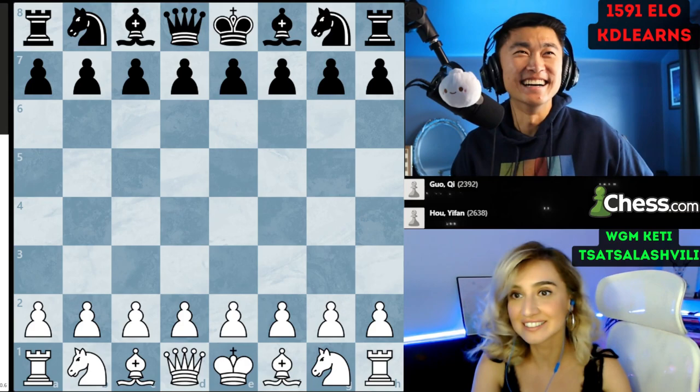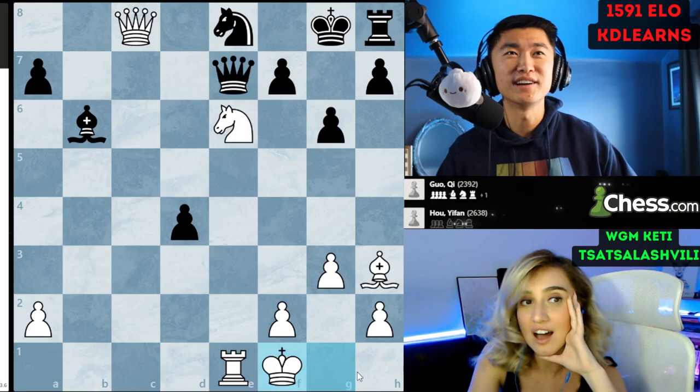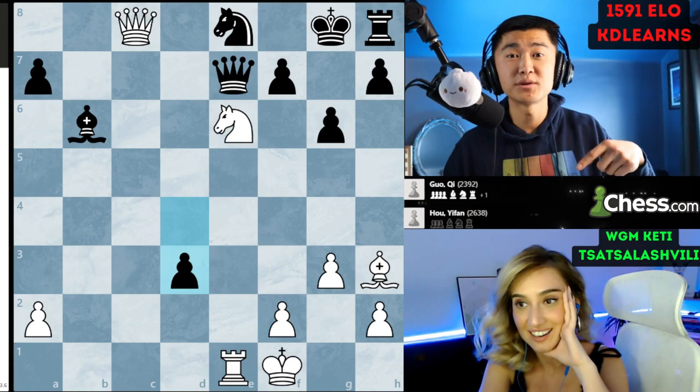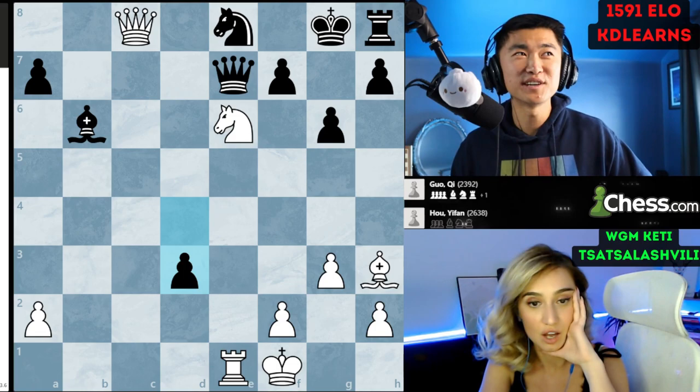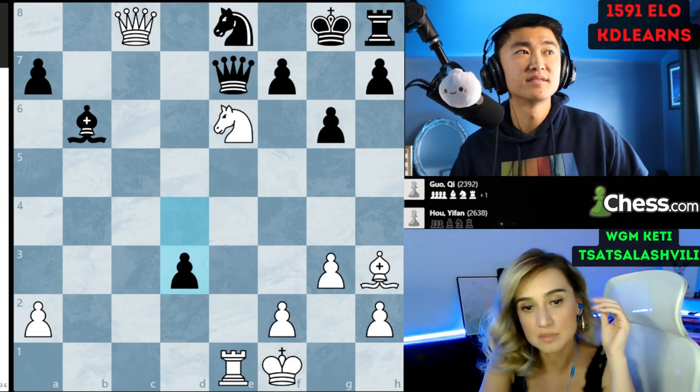Black actually does promote the d-pawn — that's how crazy this game gets. There's another queen! This was Hou Yifan — it was her birthday a couple of days ago, so I was looking through all her games and it was just so chaotic I couldn't even make a video about it because I don't understand it. This was a game she played in 2023. I thought she was retired for good!